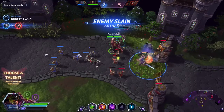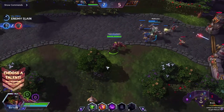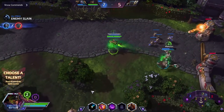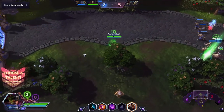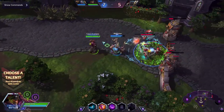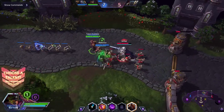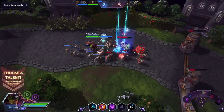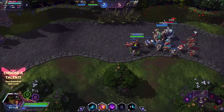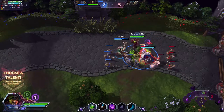Everyone kind of dreads the Stukov circle. So those are the basics of Stukov: generally hang out in the back line, keep everybody topped up, draw out fights if you can, use your E to deny areas, and throw out your W whenever it's available. It's really not going to save you if you get dived on — your big punch is probably better in that regard. But it can help secure kills.